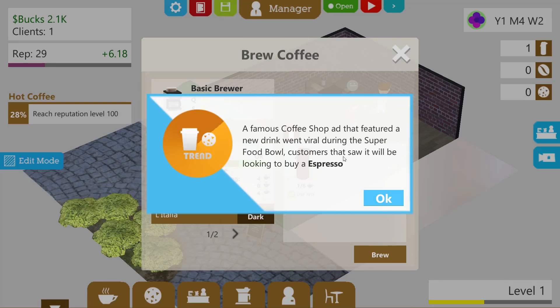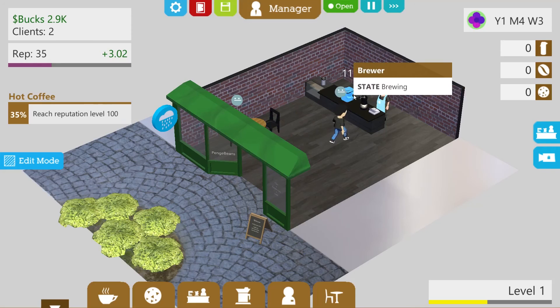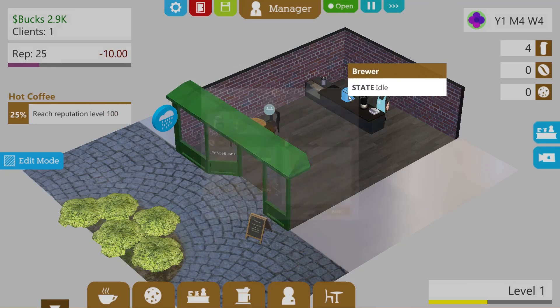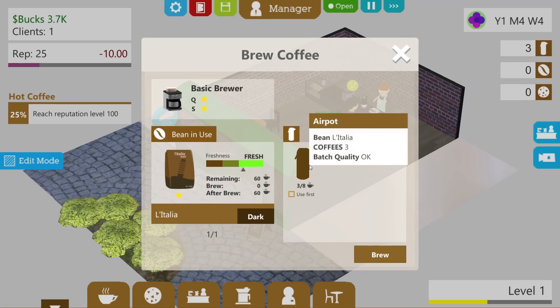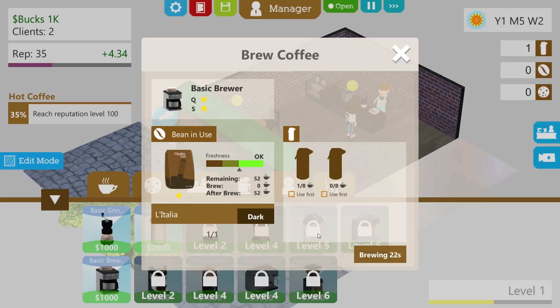A famous coffee shop ad that featured a new drink went viral during the Super Food Bowl. Customers that saw it will be looking to buy an espresso. I don't have the capability to make an espresso — I can barely just make a plain regular boring coffee drink. We need to brew that as well. You're making some more coffee. There's going to be four left in there. Now we have some coffee — we've got 60 cups. I might buy another air pot. Two grand. Summer is here. Let's buy another air pot — let's get brewing. Brew some coffee, but do it quickly because otherwise we're going to run out.